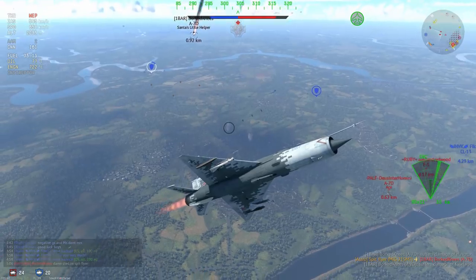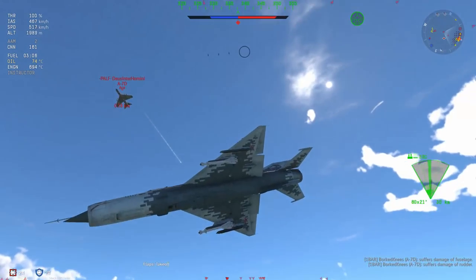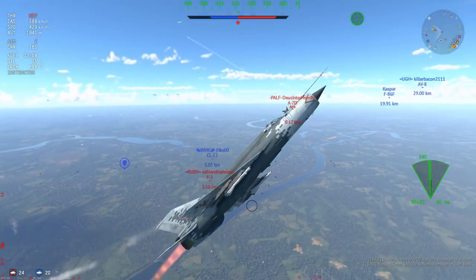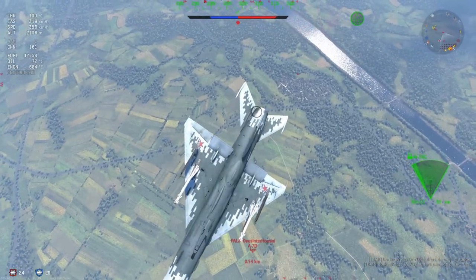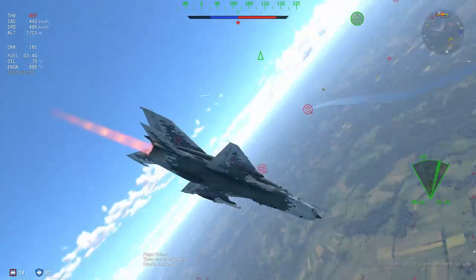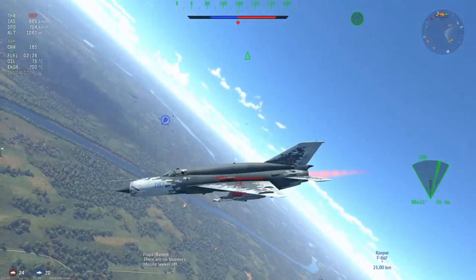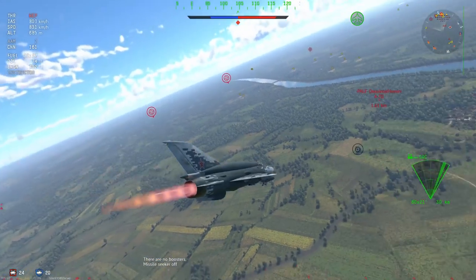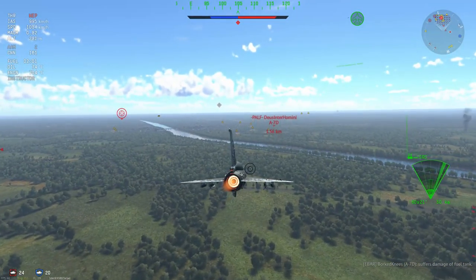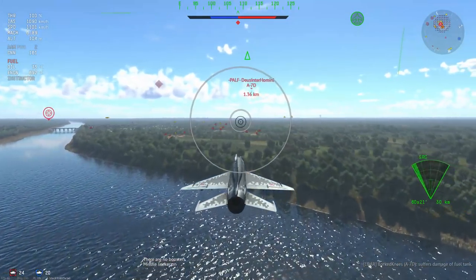The SMT here, whilst it is clubbing A7Ds as you can see on screen, that's not entirely a bad thing. The A7D is a 10.0 and the MiG-21 SMT should be 10.7. The MiG-21 SMT is a fighter and the A7D is a ground attacker. I'm not really sure how I managed to sit on his tail — the A7D also comes with a couple of neat little things, it's not completely helpless, but at least that plane has the opportunity to not just die in a hole like the F-40 Sabre.